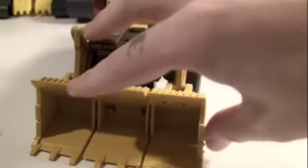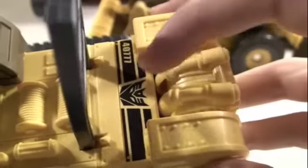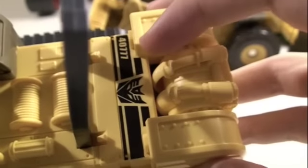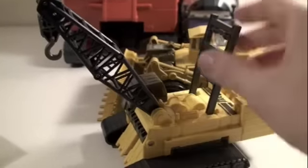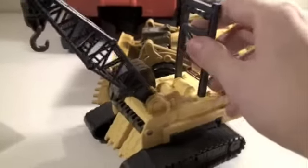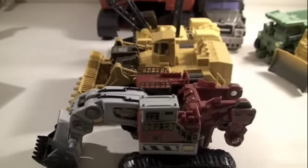Unfortunately, because they form the fingers, this part doesn't go up and down — it would be really cool if it did. He rolls pretty well too — pretty nice detail. Here we got Hightower; he has a Decepticon symbol and rolls pretty good. He has the big old hook which unfortunately doesn't extend, but this part does go forward and back, and this part does do the transformation.